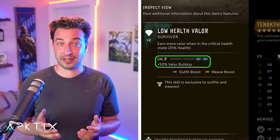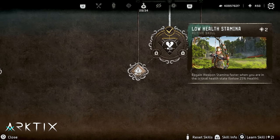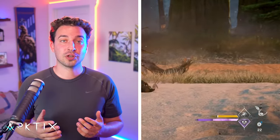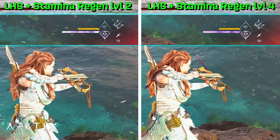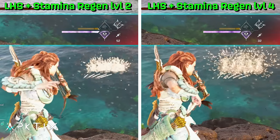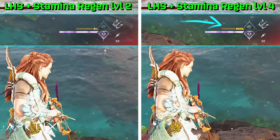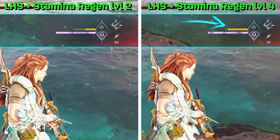The final low health skill, Low Health Stamina, is only available in the Burning Shores DLC. It causes weapon stamina to regenerate faster when below 25% health. Combined with regular Stamina Regen at level 2, stamina regenerates at 2.5 points per second. Combined with level 4 Stamina Regen, it regenerates at a very quick 6.25 points per second.